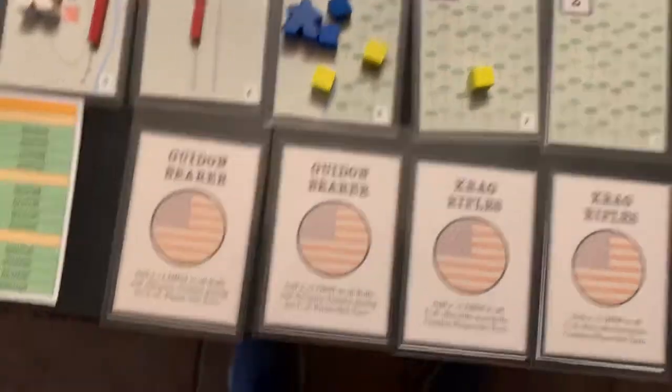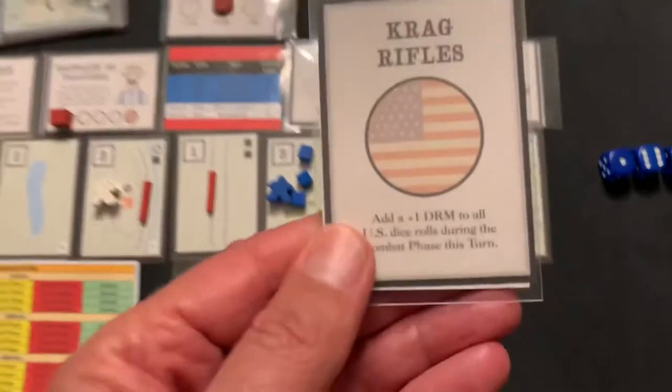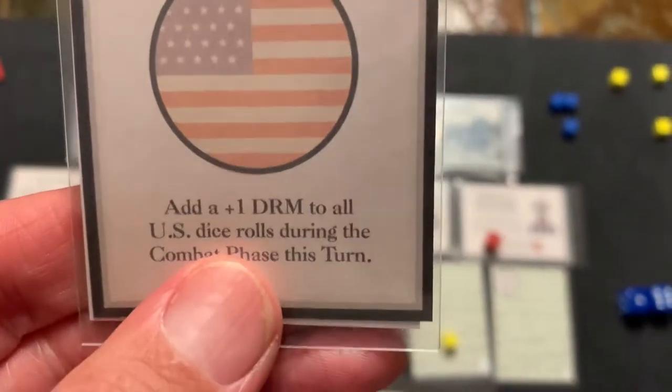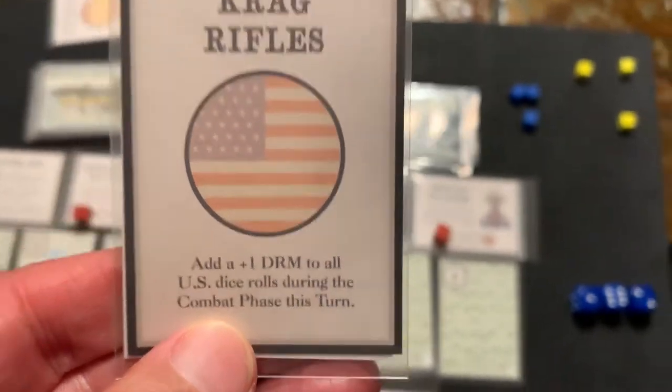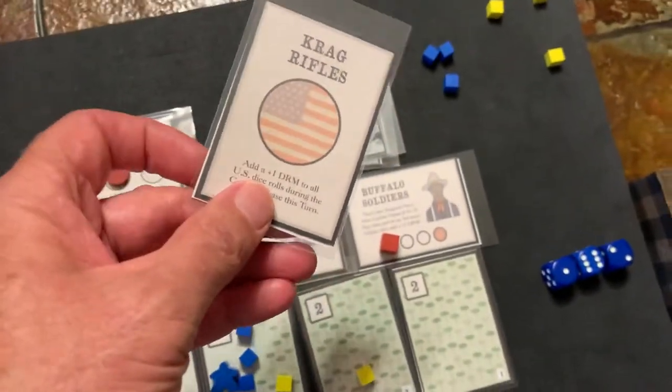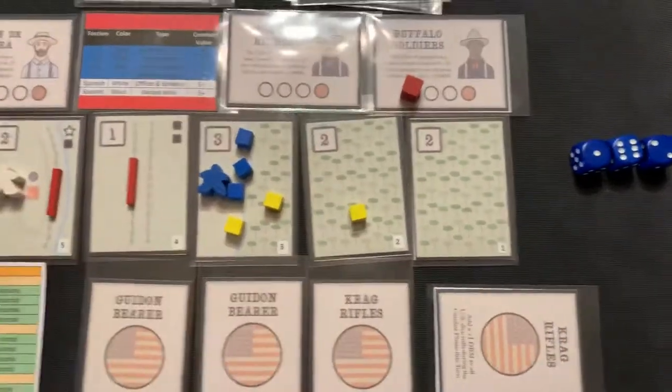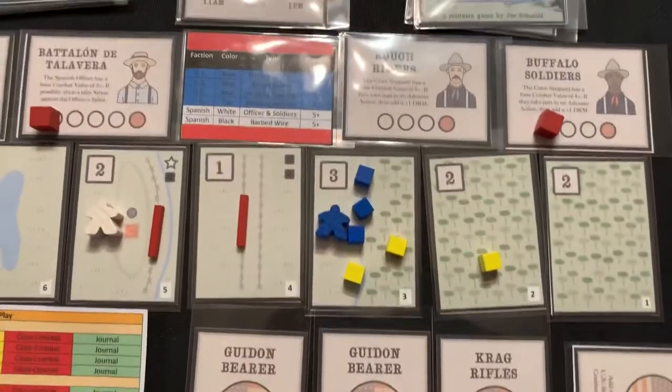We need to draw a card, and I think what we'll do is play a Craig's Rifle — this is going to add a plus one die roll modifier to all die rolls during combat this phase. I'm going to turn it sideways so we remember to have that. And we have three actions to take before we get to combat.